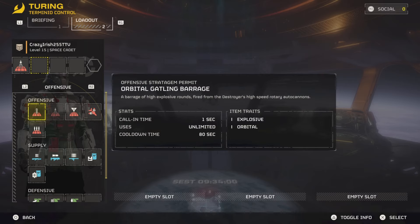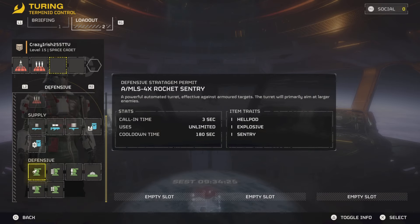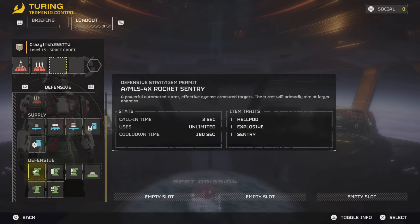When doing the extermination missions of eliminating 200 bugs on difficulty extreme, my opinion is you should run offensive stratagems — more specifically all airstrikes — so you can make the mission easier on yourself.